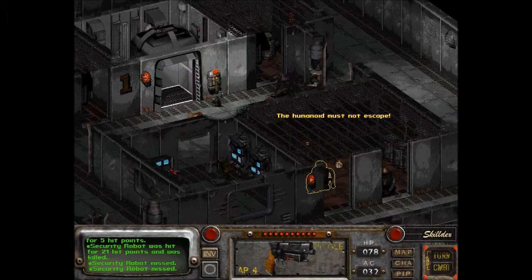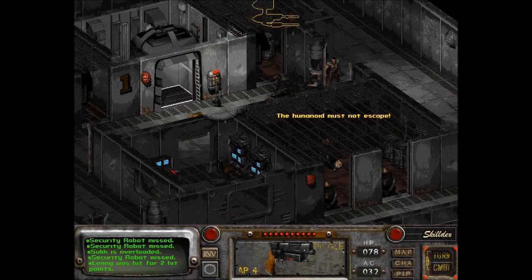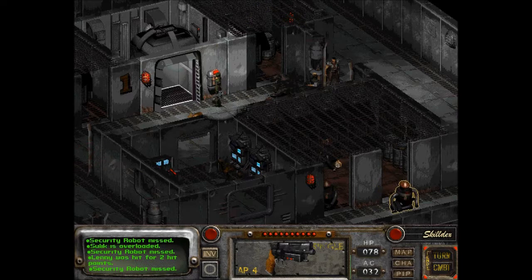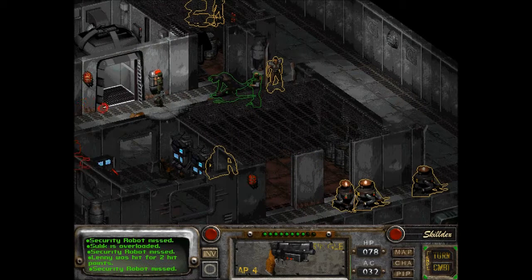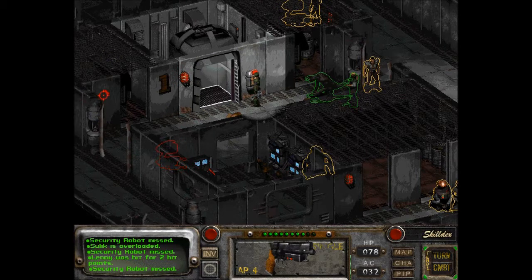The humanoid must not escape. So you don't have to fight those giant things. You might have to reset the security after this.